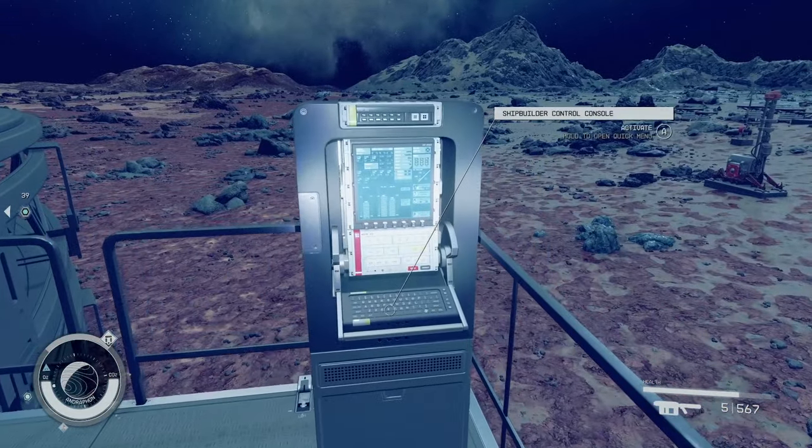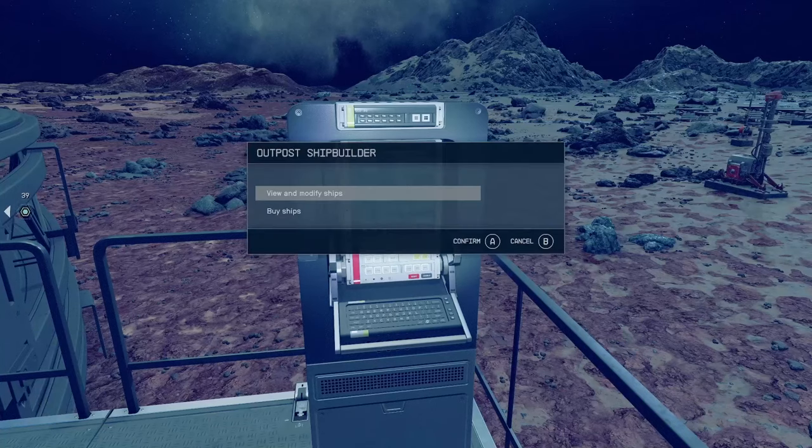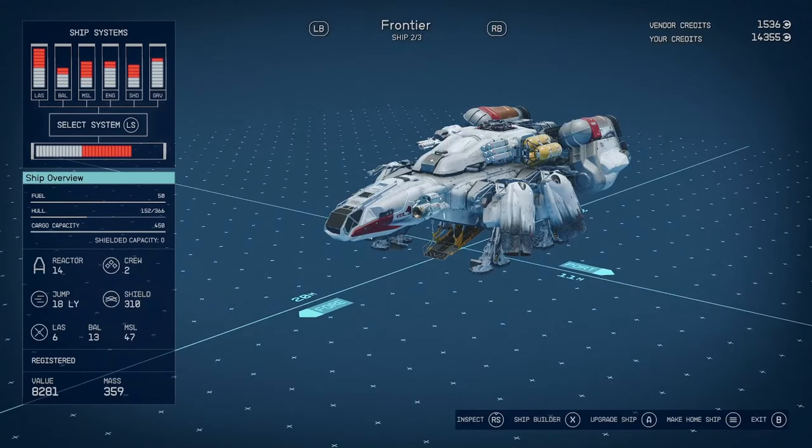Come to your console right here, activate it, go to View and Modify Ships. Once you're in there, all you gotta do is cycle through whatever ships you have.